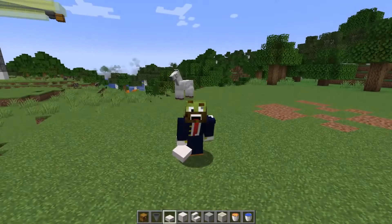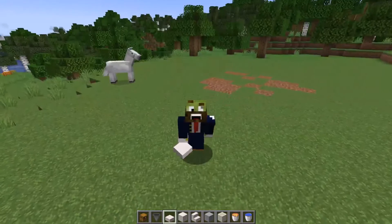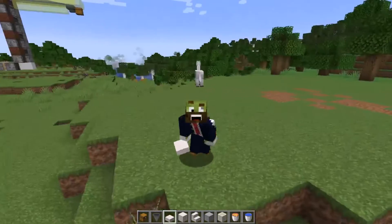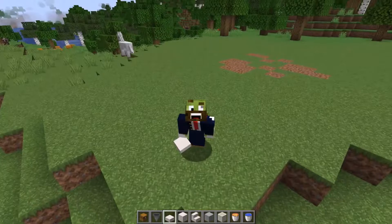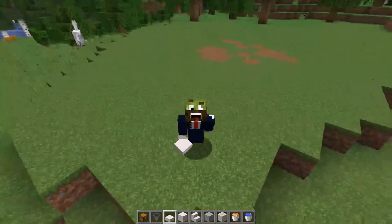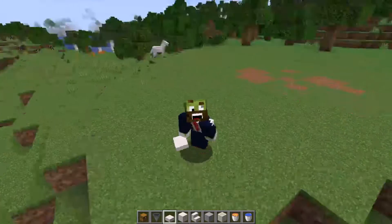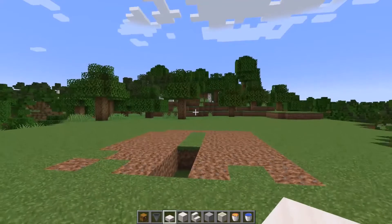Welcome back to another tutorial for 1.18 and plus. This tutorial is for a cobblestone generator that does not involve redstone whatsoever. I will make one that's redstone powered and fully automatic, but this one is semi-automatic. Before we get into it, don't forget to comment, like, and subscribe, and go check out the MC Nations videos - it's a cool series with some cool dudes.